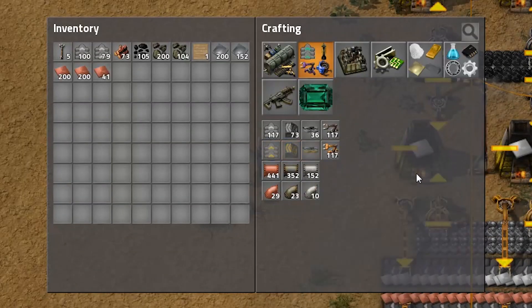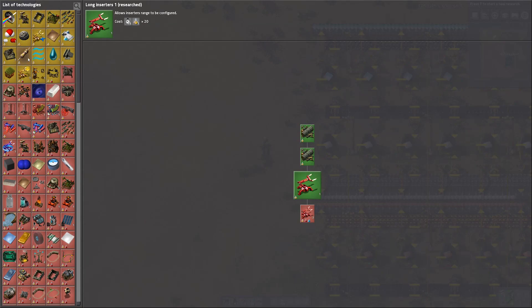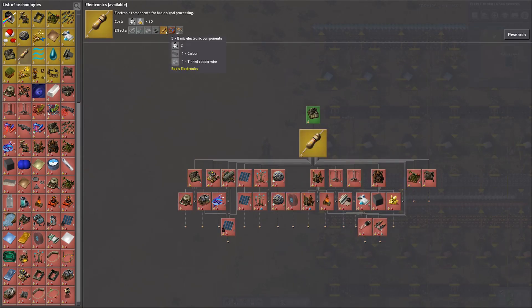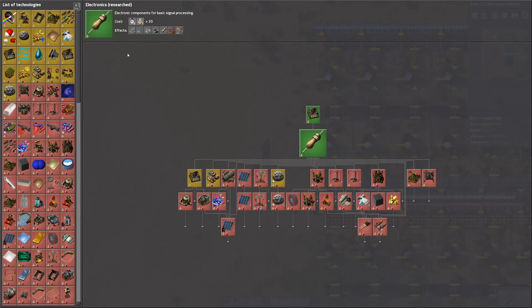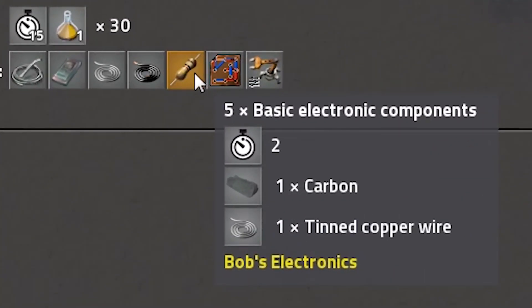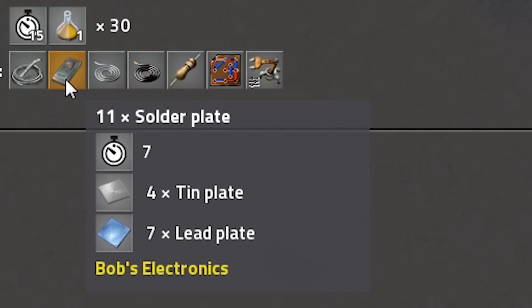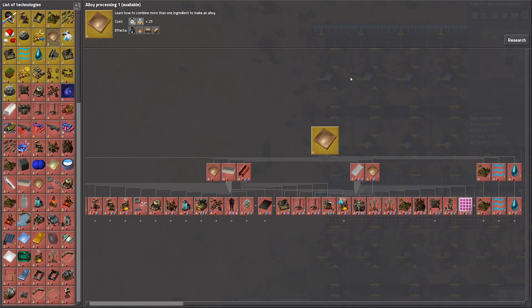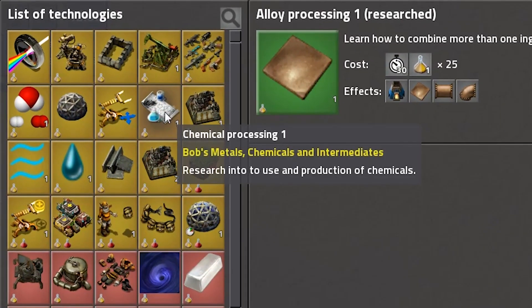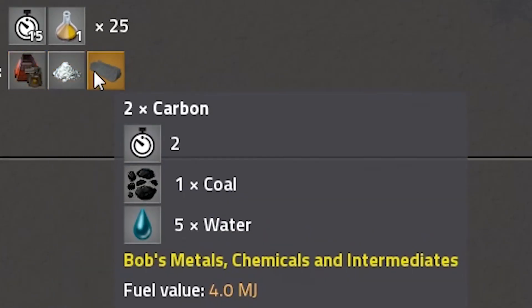So the next part of making electronics, now that we've got these resources going, is to look at what research is required. We need the electronics research itself, which is sort of automation - I've already researched automation, so we need to research electronics. Electronics requires carbon, and solder requires two metals being mixed. We need alloy processing to unlock the metal mixing furnace to make solder, and chemical processing to unlock the chemical furnace to produce the carbon we need.